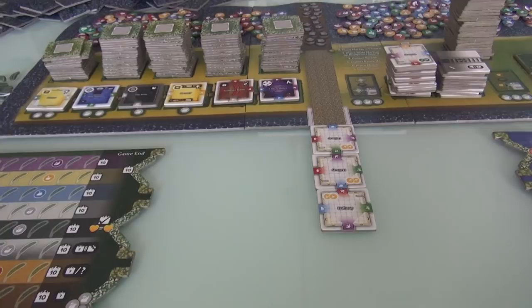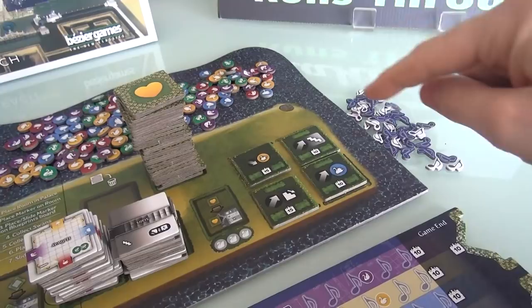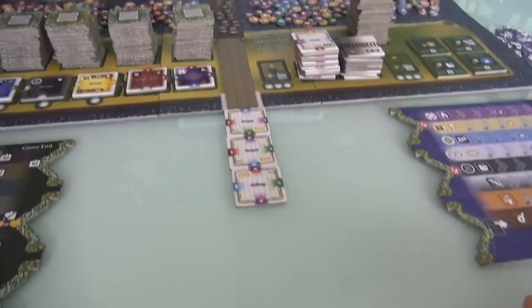Also, as part of setup, there are four objective tiles out here that players are going to be competing for. And in this game, we're competing to have the most blue swans, the fewest yellow swans, the most downstairs rooms, and the most staircases. So those kind of work well together. And also, as part of setup, there's a whole bunch of moat tiles — six of them are out here randomly — that represent the different rooms we can be building to expand the castle.